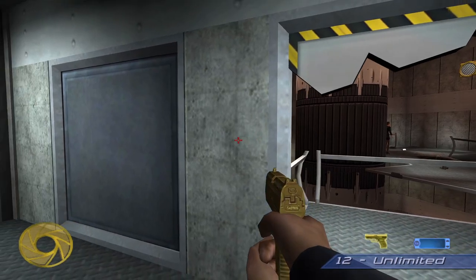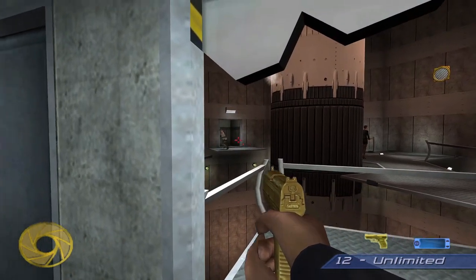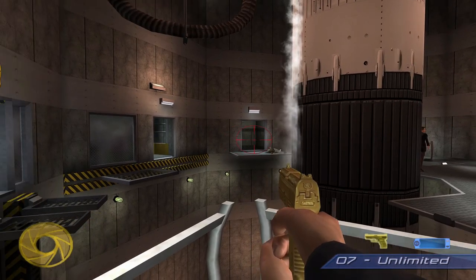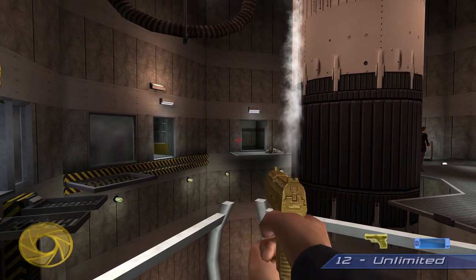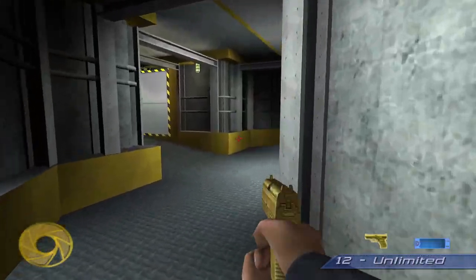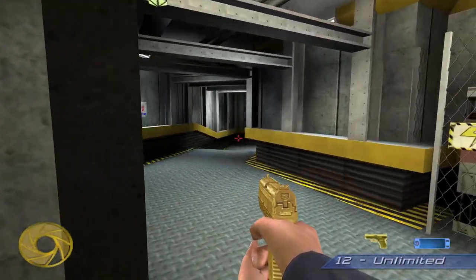Interesting thing about this room: I rescued the world leader and everything, but there's still a henchman in here. After you kill the other three guys, this guy spawns in this closet and comes out. You can just leave him in here with her and everything's fine - kind of an oversight.